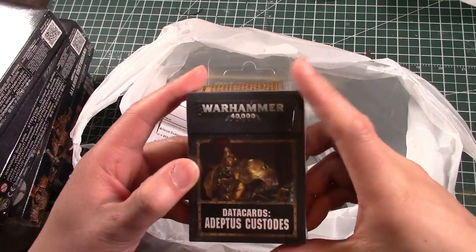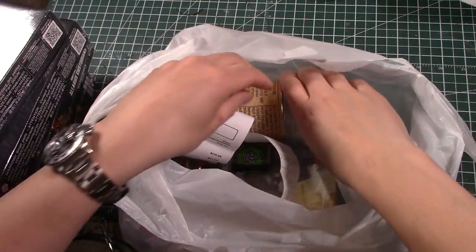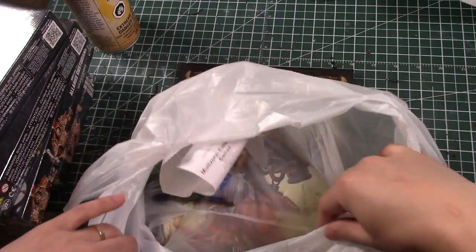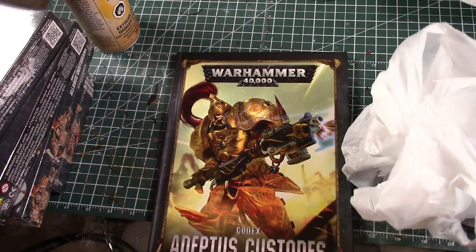Then I've got the data cards, which I'll crack open a bit later. I've got a second can of gold spray and some various paints. And of course, I have the codex. So we're going to crack open the codex now and do our read-along.